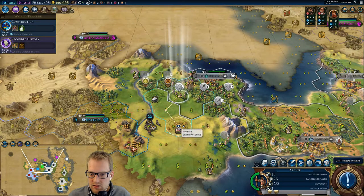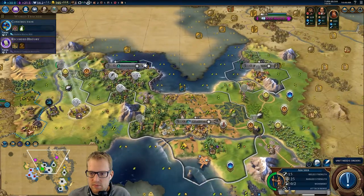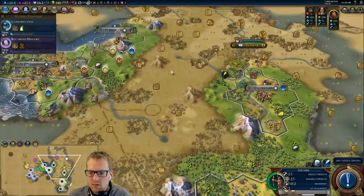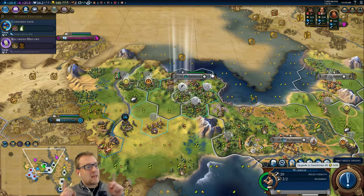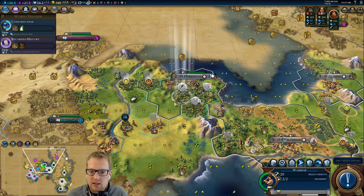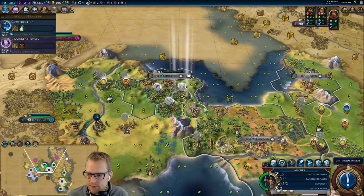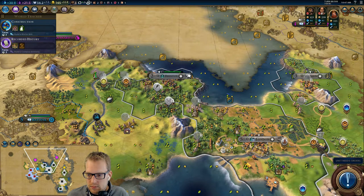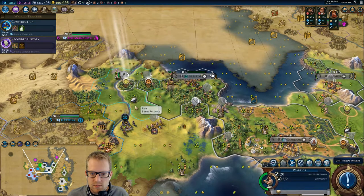I think I want this archer over here. We do have swordsmen — that could help us fight against a lot of stuff. So maybe we can leave the spearmen, bring the swordsmen. Hey thatdude13, how you doing? Thanks for the follow. We have two potential swordsmen — that's quite good.